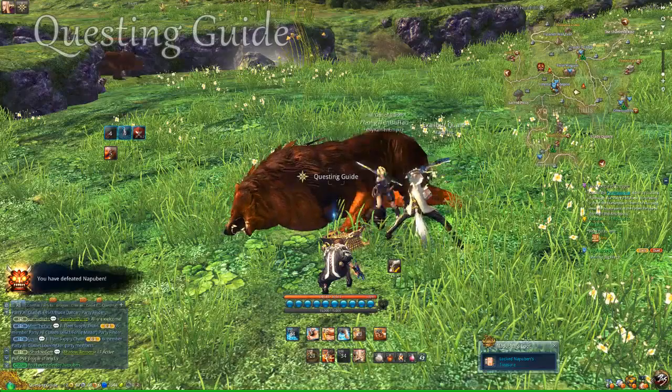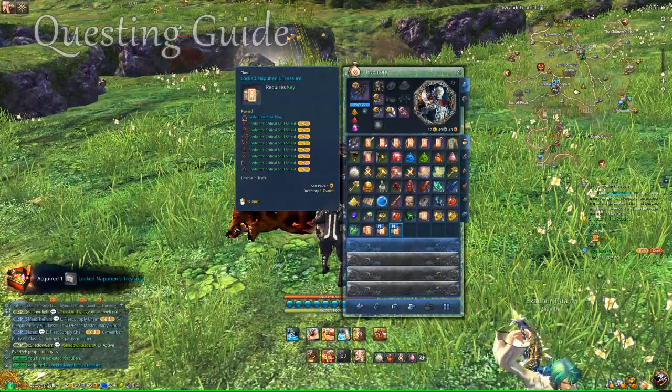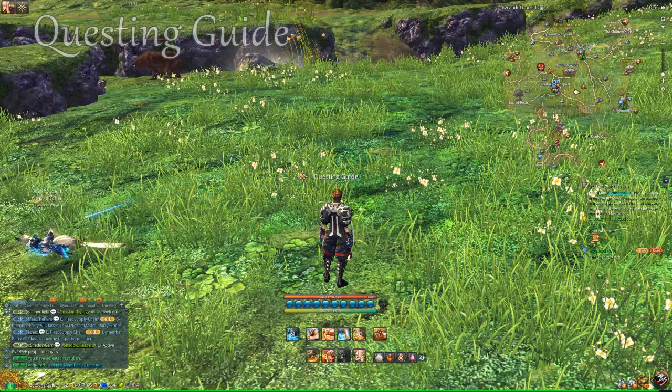There we go. There's the treasure chest. Bada bing bada boom! It says everything that it drops — sealed bear claw ring, and all of those critical soul shields. Mmm, yummy. Alright, good luck you guys! The treasure chest is perfect!